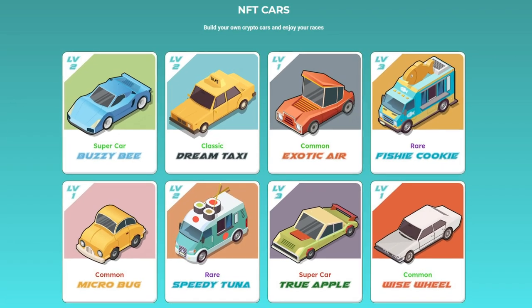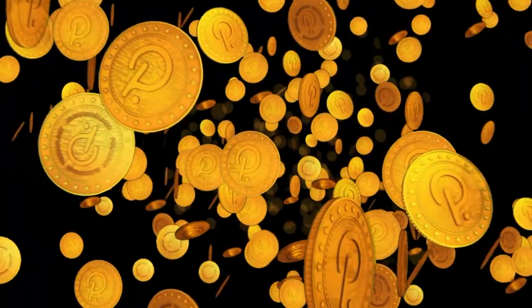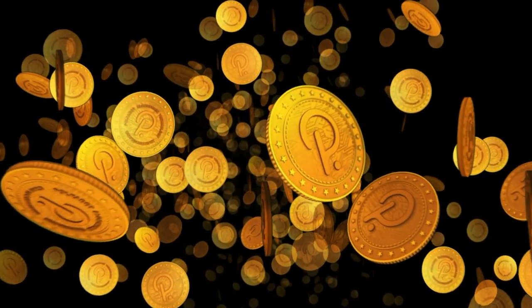New players need to buy a car from the marketplace to start the game. Collect your own collection of CryptoMobiles and participate in races with them. If you wish, you can sell materials and cars on the market, thereby earning tokens.